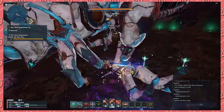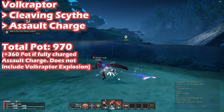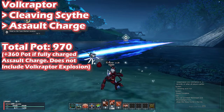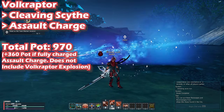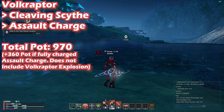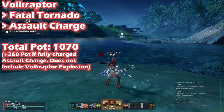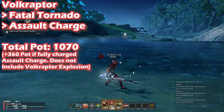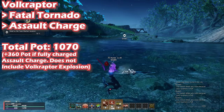For DPS rotations, burst mostly boiled down to slapping Volk Raptor down, then doing charged Cleaving Scythe, waiting out the second hit, and then performing an Assault Charge. On a stationary target, this proved to be the fastest DPS I could output — 970 potency in 188 frames. In comparison, a fully charged Fatal Tornado plus Assault Charge is 224 frames for 1070 potency. The difference of 36 frames makes a slight difference in DPS output, so both of these variations could work.